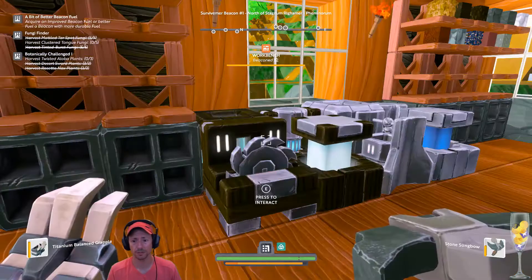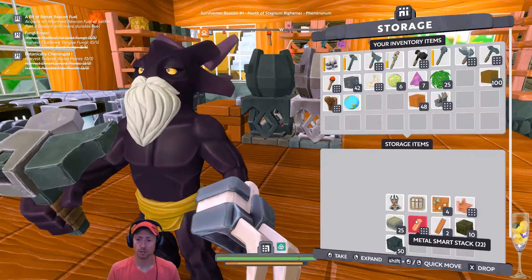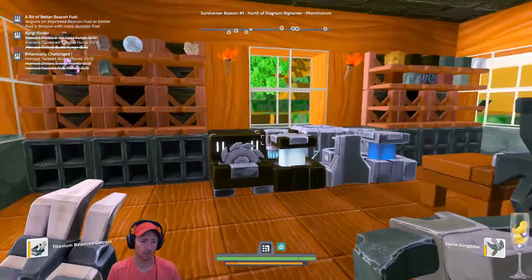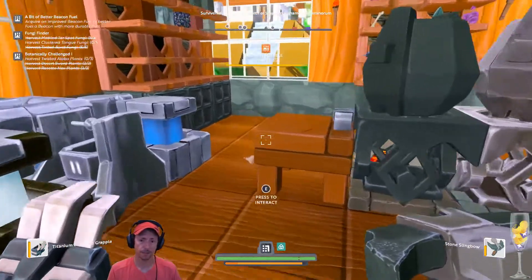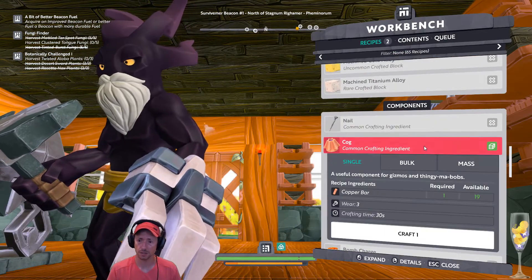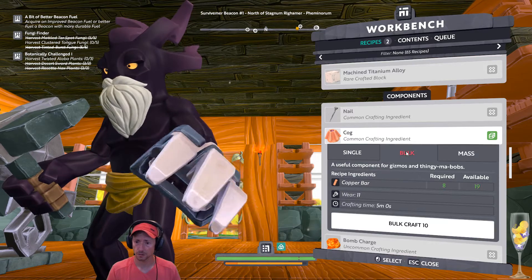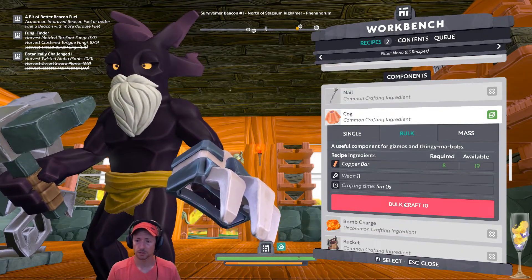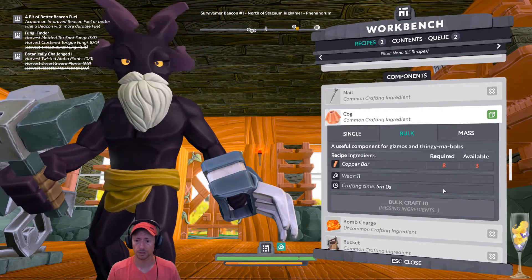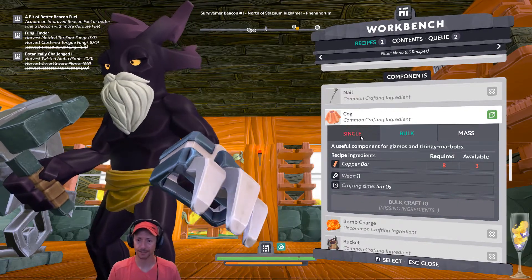We need 15 cogs, so it's time to use our Copper Boss. We need 15 cogs, so let's work and craft the cogs. Can we craft the cogs? Yes. We are going to craft 20 and then we're out. We need to go exploring again, guys. That's what we need.